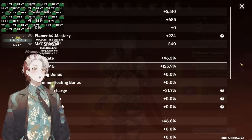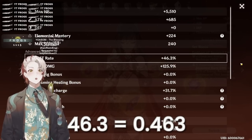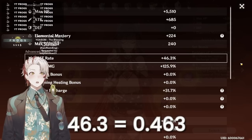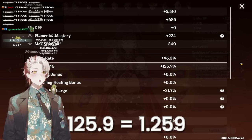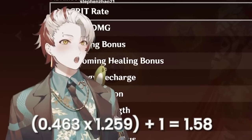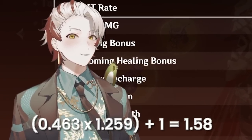As an example: 46.3% crit rate is 0.463 when you convert it out of 100%. Crit damage is 1.25 out of 100%. You multiply those two together and get about a 1.56-ish build.